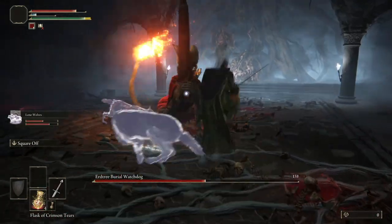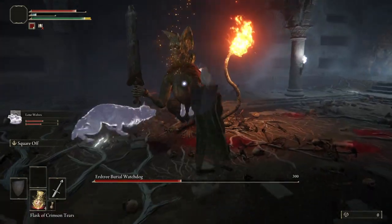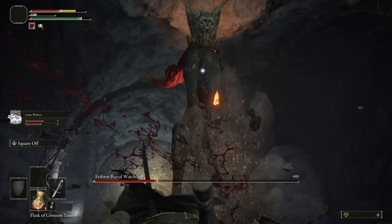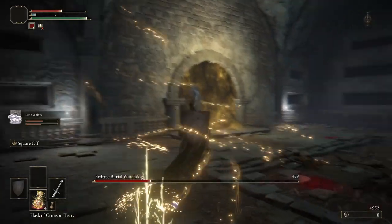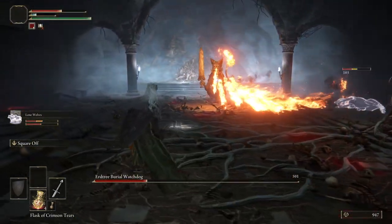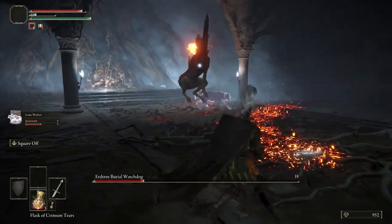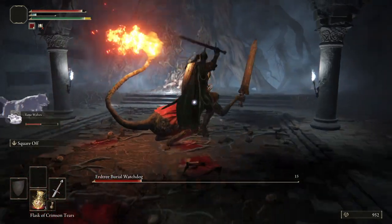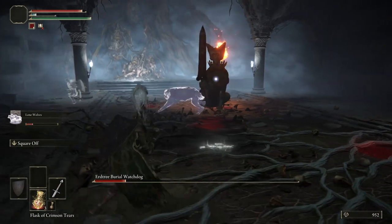The wolves are actually staying alive longer than I thought they would. Again, as soon as they take the attention away from you, you can run in there, get a shot in, and then get out of there. When it goes up on its hind legs, keep your distance. Now there is a flame attack here — watch out for the floor, it will do some damage to you. But if you can, work your way around and get in another attack.